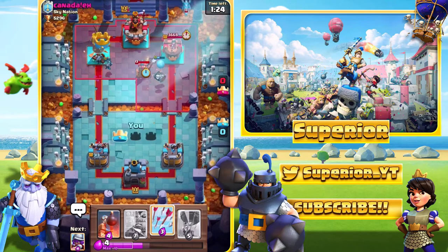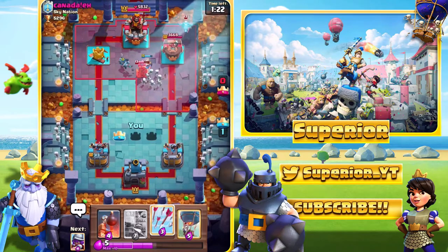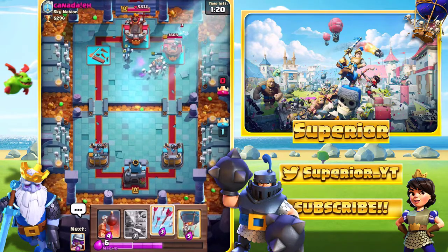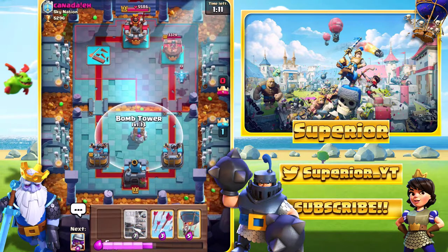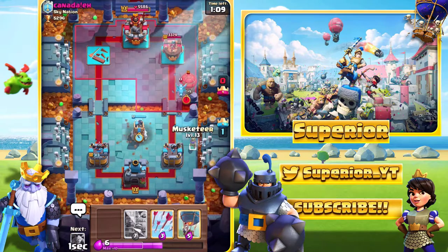We'll go into Miner. Minions manage to take the Arena Tower out, and yeah, we'll get a little bit of damage — not too much though because he does have the Electro Dragon. And then what we'll do now is go with the Bomb Tower in the middle, quite high up because I do expect the Balloon.